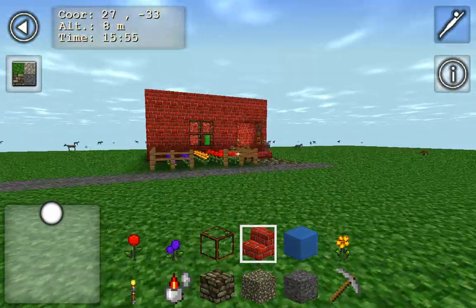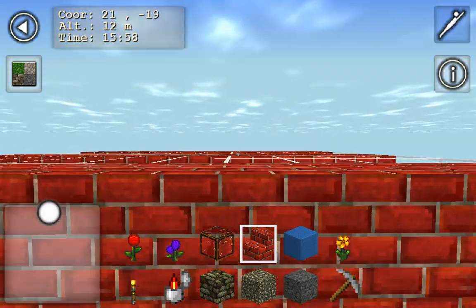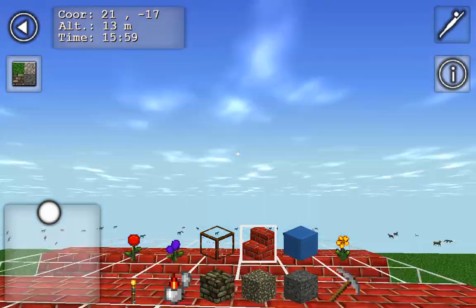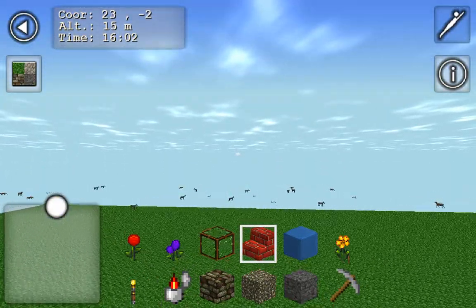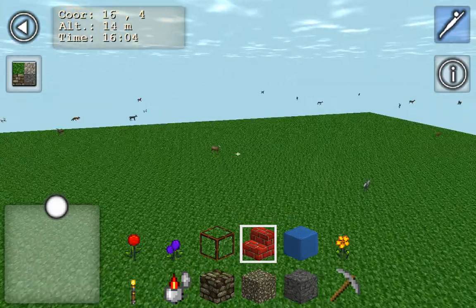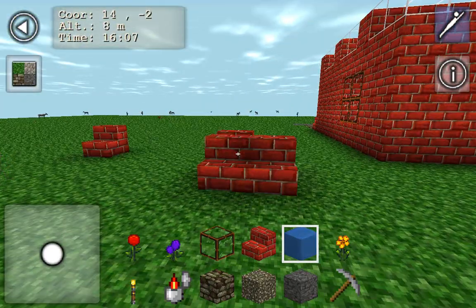It doesn't look like a lot because I set the material type to Flatland, so there's not a lot to see here. I'm trying to make some random stuff out here.